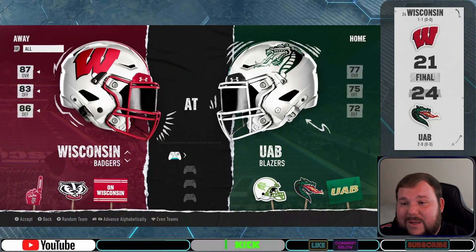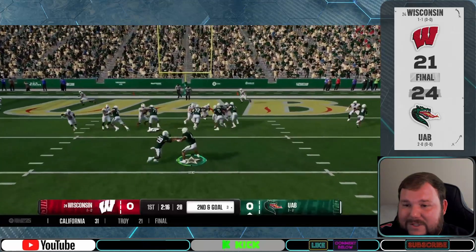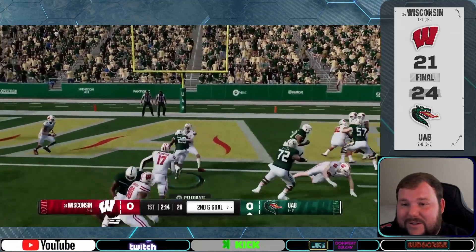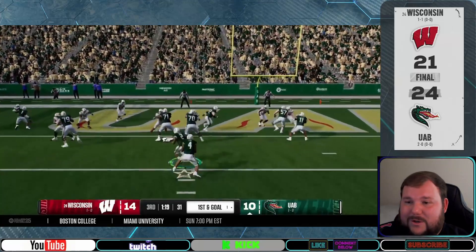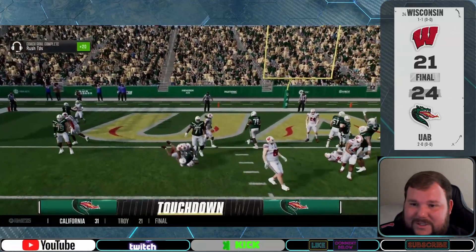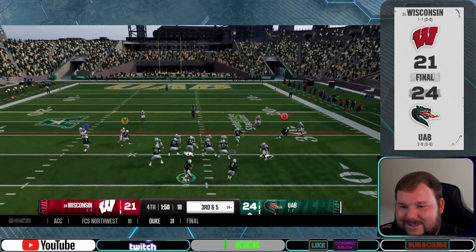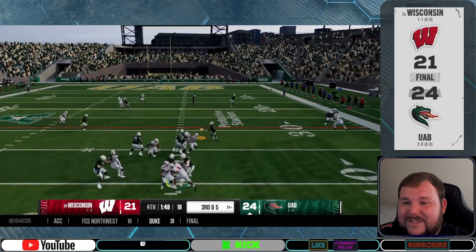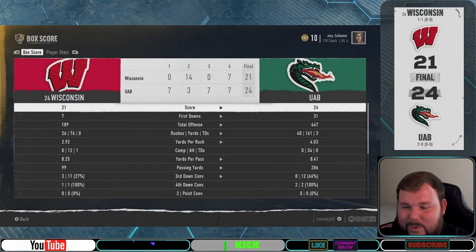Finally, we jump to Birmingham for some gameplay footage of UAB versus Wisconsin. The Blazers kept it very run-heavy today — they punched their first touchdown in from one yard out, followed that up with another one-yard touchdown to retake the lead 17 to 14. Their next touchdown? You guessed it — another run from one yard out. Then with less than two minutes left, Tyler dumped it off to his running back to ice the game and seal the win 23 to 21.